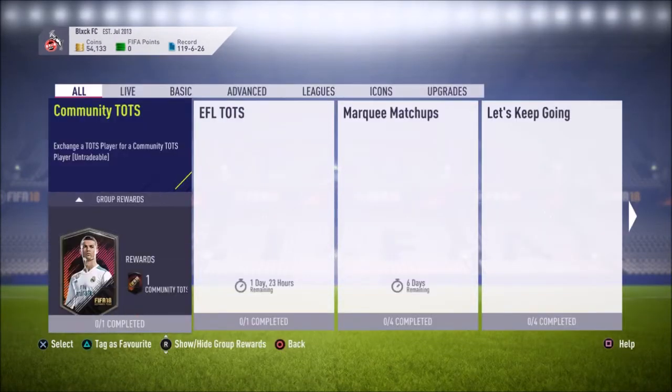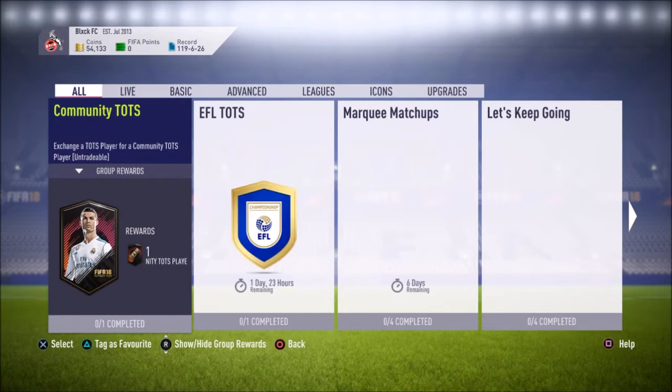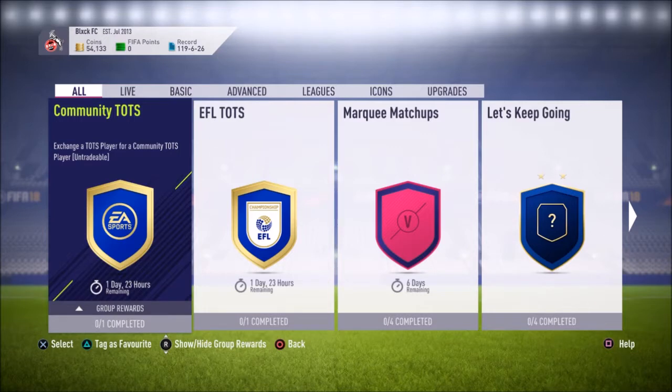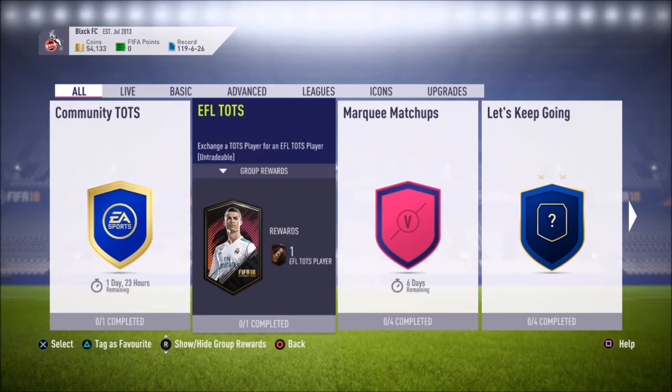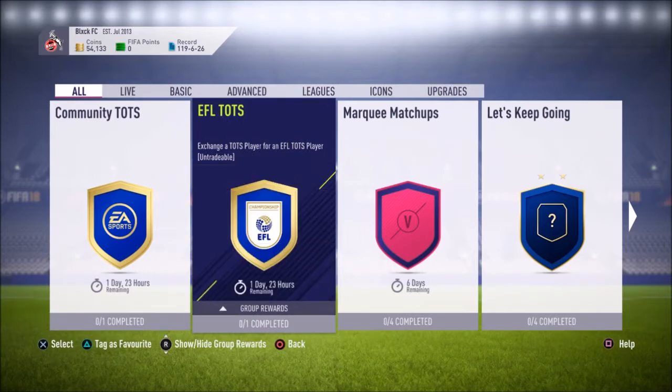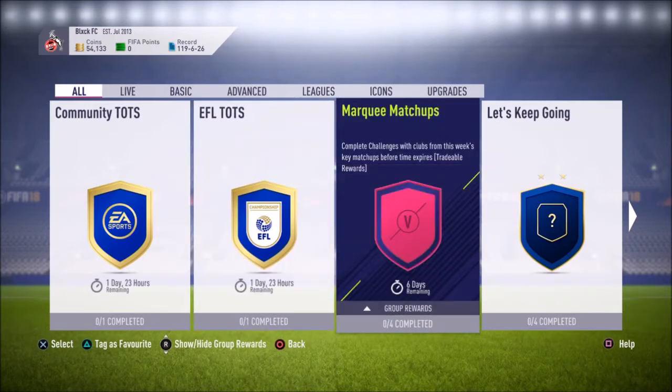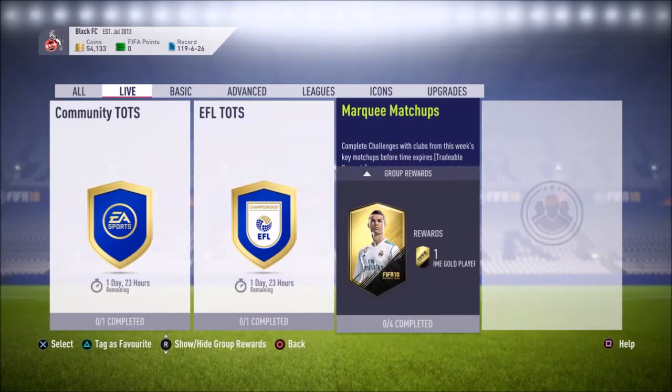Basically what EA did is they just recycled the same SBC that came out on Sunday evening. So you have another guaranteed Community Team of the Season player pack live for the next day, and for the next two days there's another English Football League Team of the Season SBC as well. They also released a new quartet of marquee matchups.